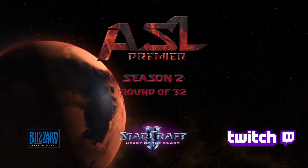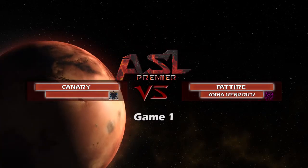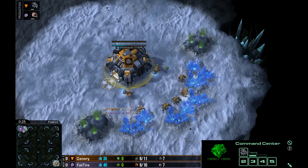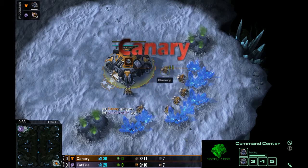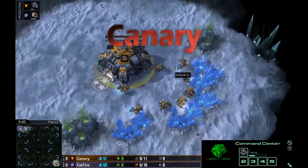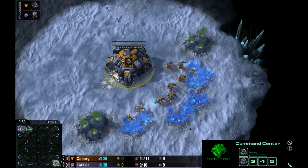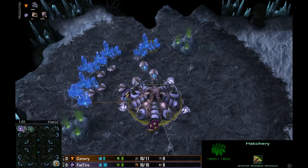Premier League, Group Stage, Round of 32. In the bottom right-hand corner, we have the orange Terran player with no clan — Canary. And his opponent, spawning in the top left, cross spawns on Frost in pink from Team Anna Kendrick.